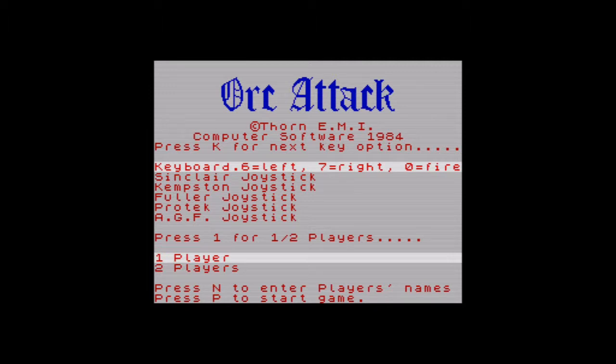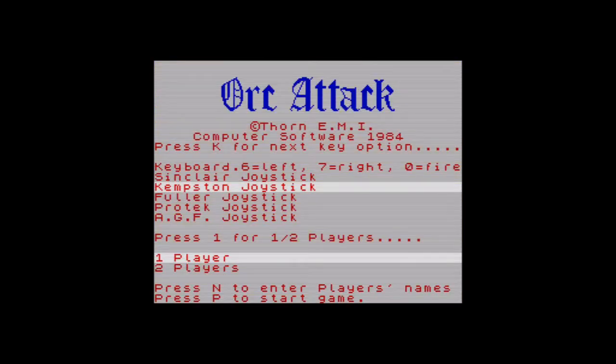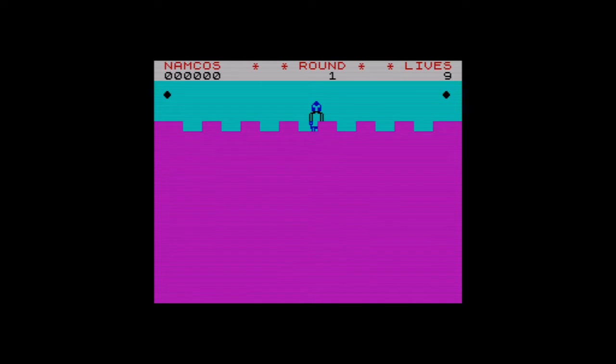So let's have a look. Press K for next key option, press one or two players, press Enter. Enter players' names, press P to start a game. Okay, so if I press K — I can hit Kempston, and N for players' names. There you go, P to start the game.